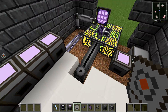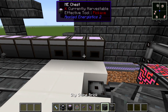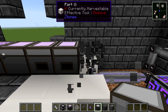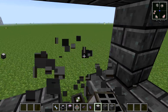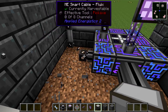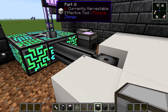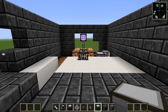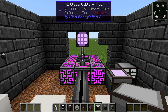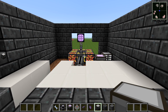We're using all 8 channels. If we had used the fat dense cable, we could have connected 32 chests or storage drives instead. That is basically a quick and dirty explanation of what channels are. Now I want to show you how you can be creative around the channel situation.